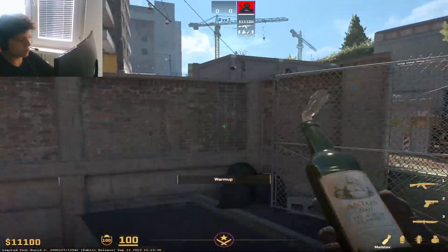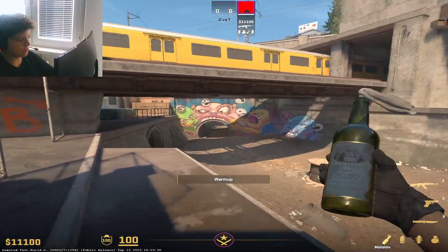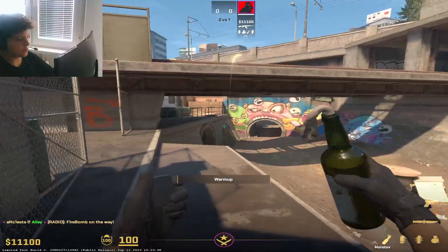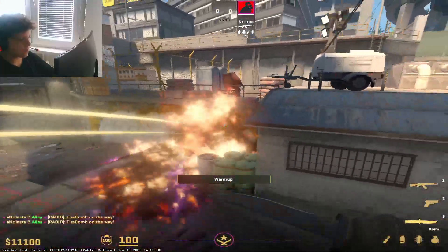Then what you want to do is throw the molly, and I would recommend to just call your teammates to rush after you throw this molly. I say, okay, rush guys. You want to just aim on this thing, move forward and jump throw. You get this molly.